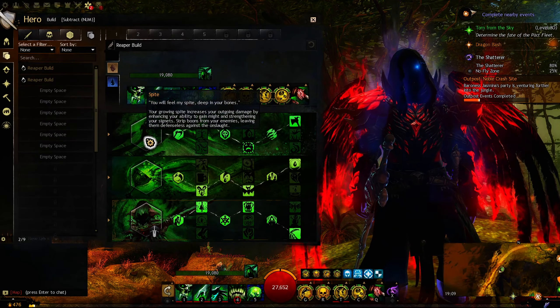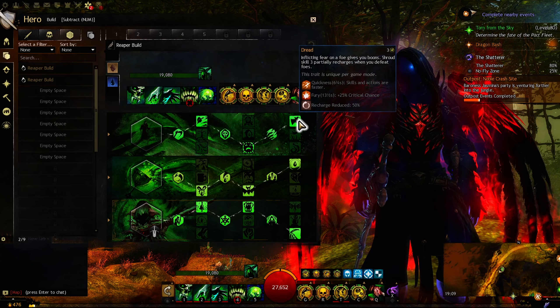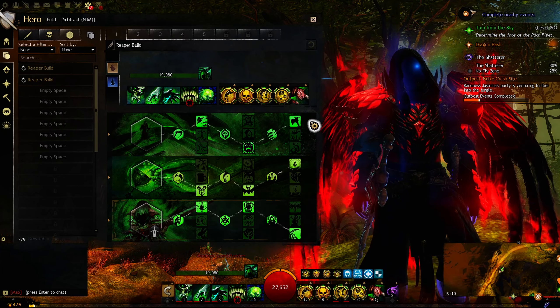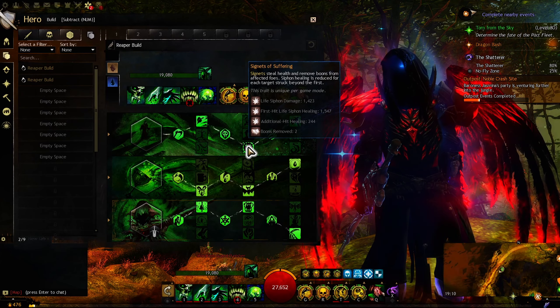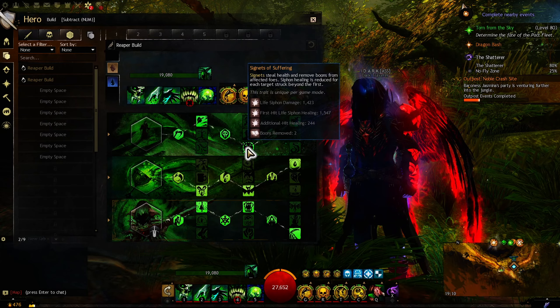Now let's go to the trait line: Spite. This trait line is going to give us extra damage from this trait, and also the buffs of Fury and Quickness from this trait. But that's not the only reason we go this trait line.